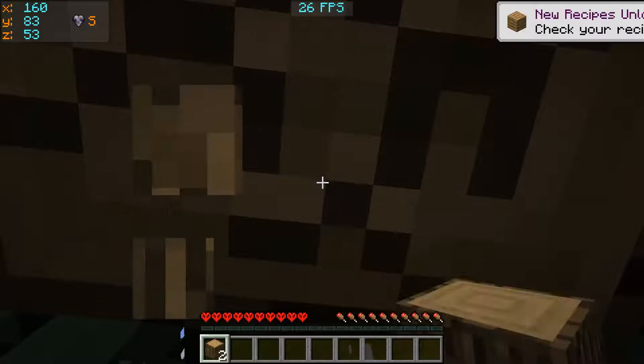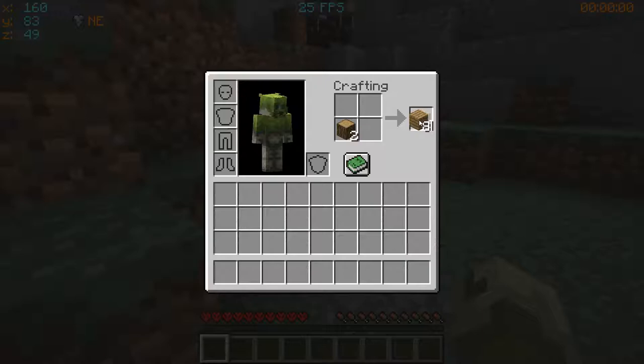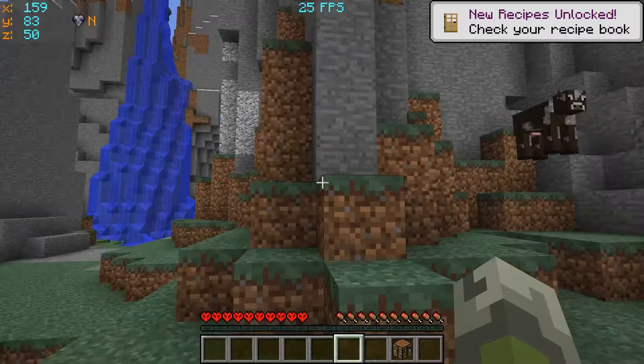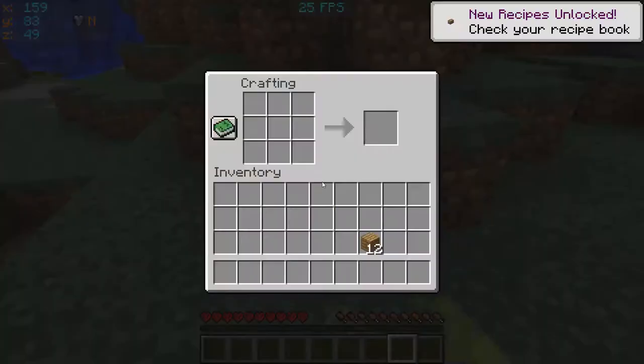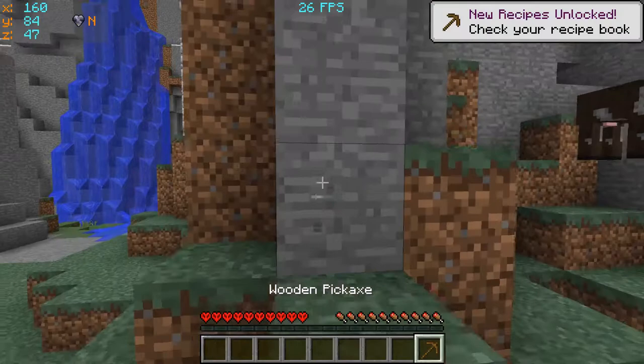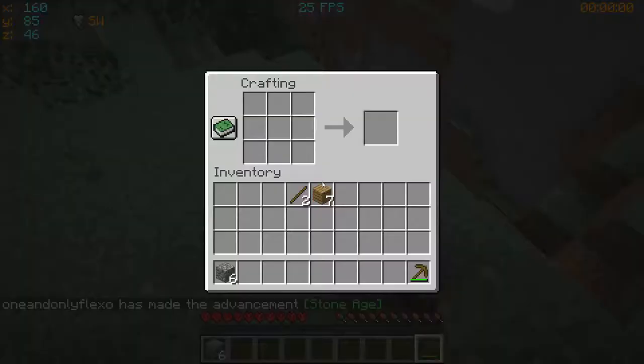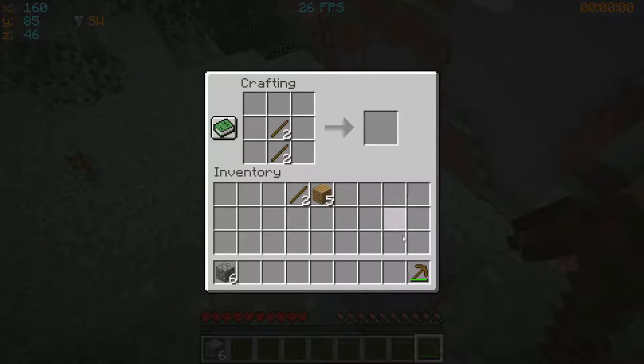Redstone's going to be pretty important. We'll need at least one diamond. We'll also just need to survive — I think that'll be the trickiest bit. Make a little farm for food. Alright there we go — that should be enough for an axe and a pickaxe. So we're good — the basics are all taken care of.